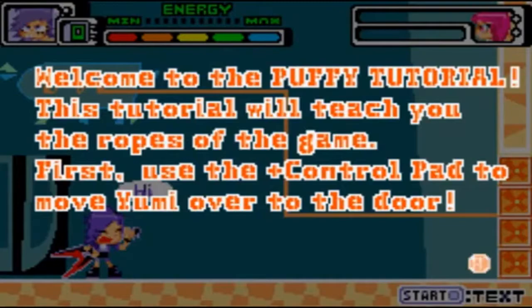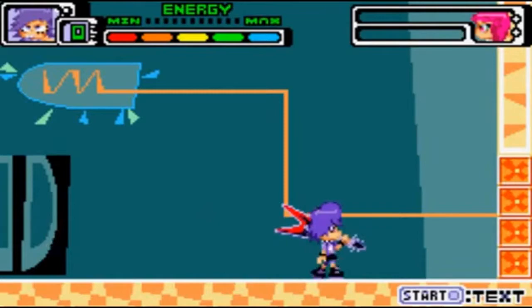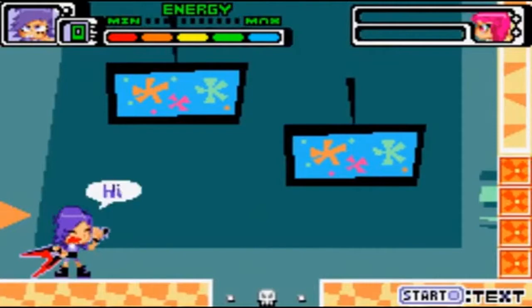First, use the control pad to move Yumi over the door. The first person we get to play as is Yumi, one of the members of the band. She is holding a guitar. Look at her — she looks so adorable.